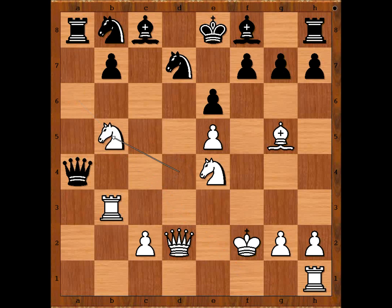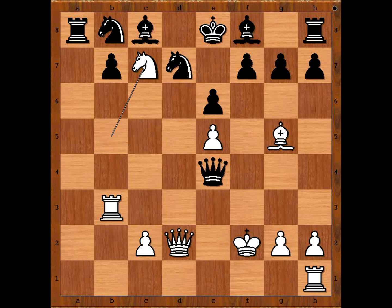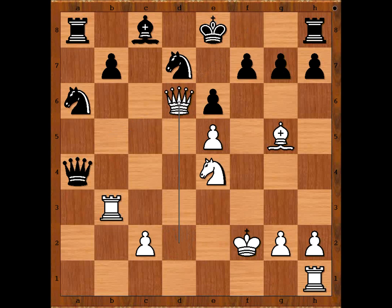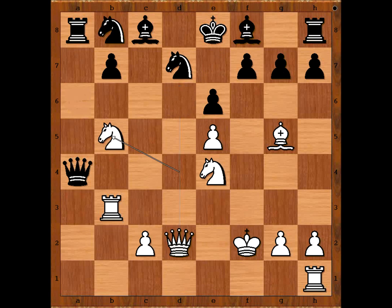Knight takes pawn on b5. If queen takes on e4, then knight to c7, checkmate. And if knight to a6, then knight to d6 check, bishop takes on d6, queen takes on d6 and white is winning. Tolush played the best move: f6, pawn takes pawn on f6.